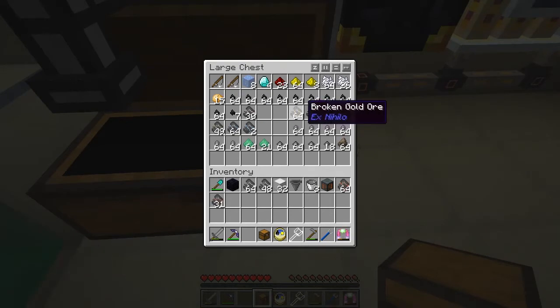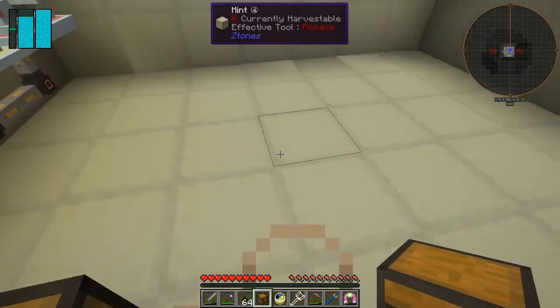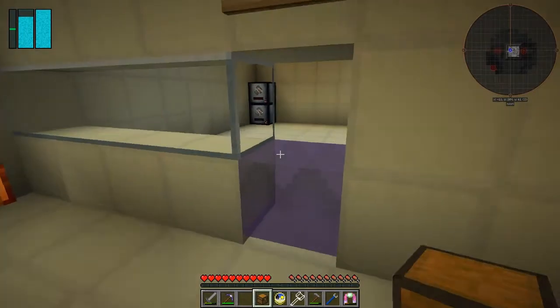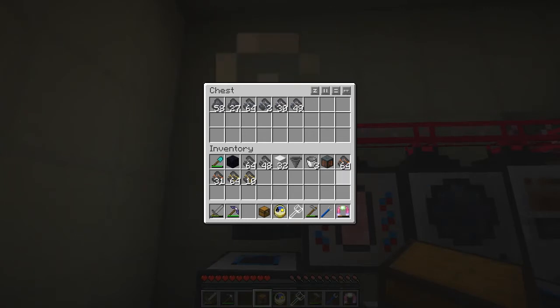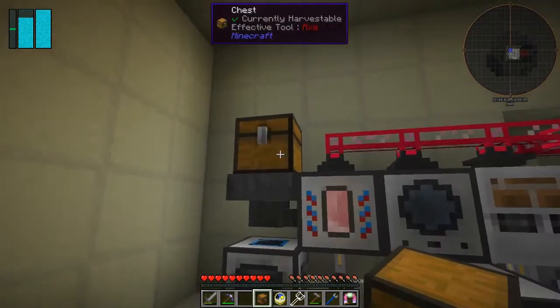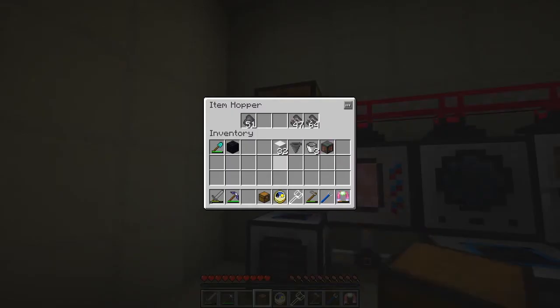That's actually quite useful for two reasons: one, to prevent lag because then the hopper isn't searching with stuff since everything is already on top, and two, we can put more items in. Let's go and get from our double chest down here what items we've got - look, we've got a load of ores. I'll remove the aluminium and put it in here. So the ores are getting processed slowly - you can see that going up, these going down.